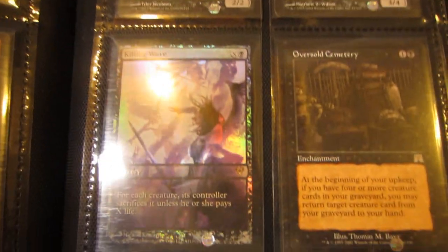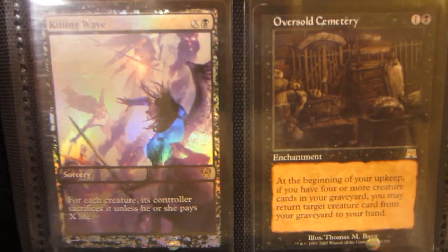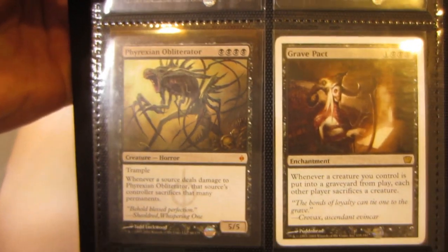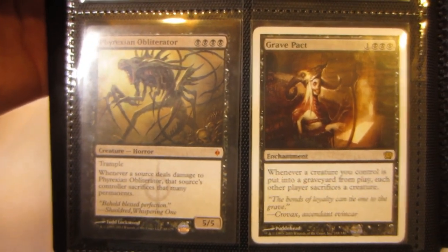Squee's from original Mercadian Masks. Got a Pain Seer, Mephidross Vampire, a Full Art Foil Killing Wave, Oversold Cemetery — that might be SP. Nirkana Revenant and Bloodline Keeper, Phyrexian Obliterator, and a Grave Pact from 9th Edition.